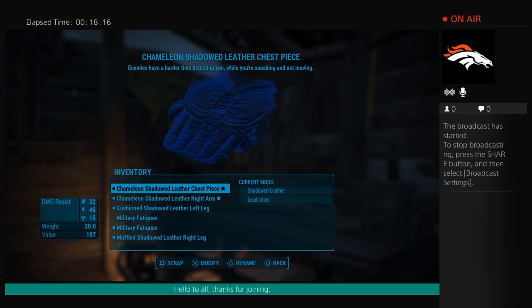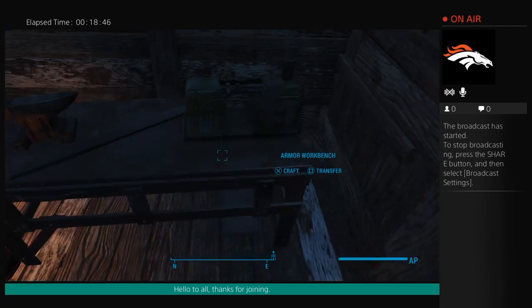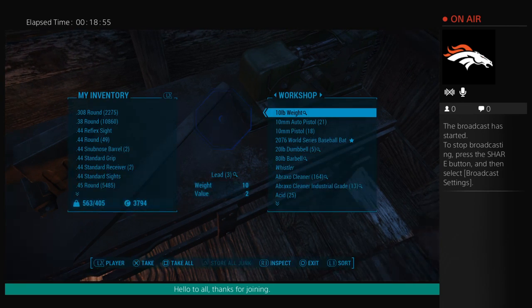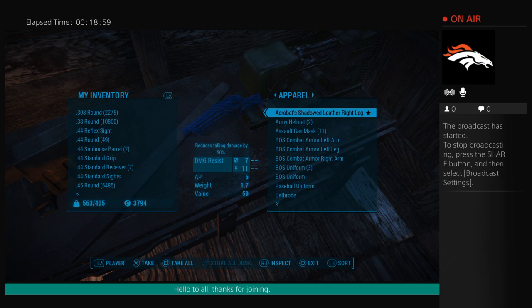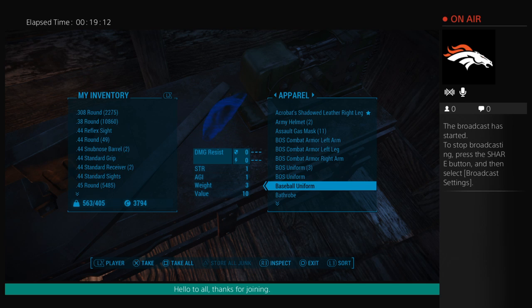To get the ballistic weave, you'll need to join the Underground Railroad. Once you join, do a couple of missions for Tinker Tom and PAM — it automatically becomes unlocked in your armor-enhancing abilities. You can put ballistic weave on any item that does not have automatic damage resistance, so it could be regular clothing or military fatigues. For example, the BOS uniform, a baseball uniform, or any clothing without built-in damage resistance can all receive ballistic weave.